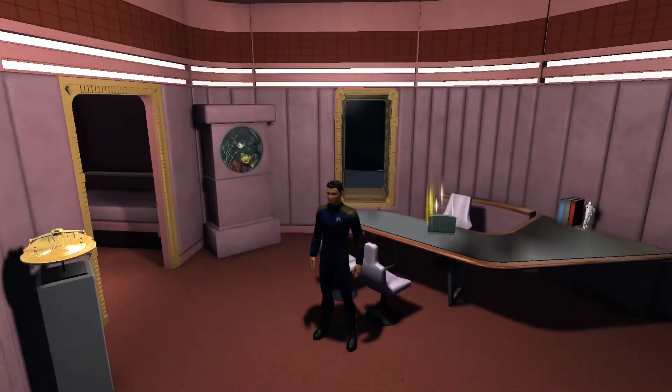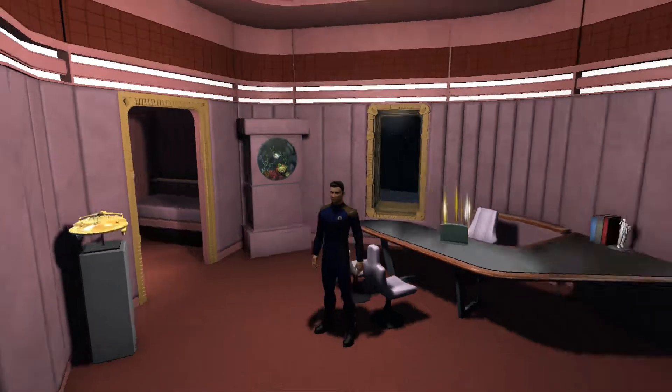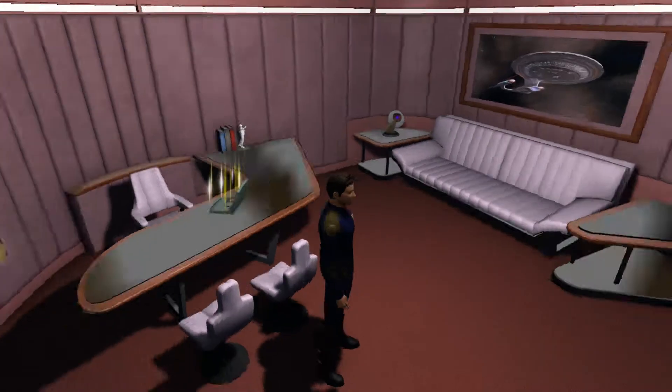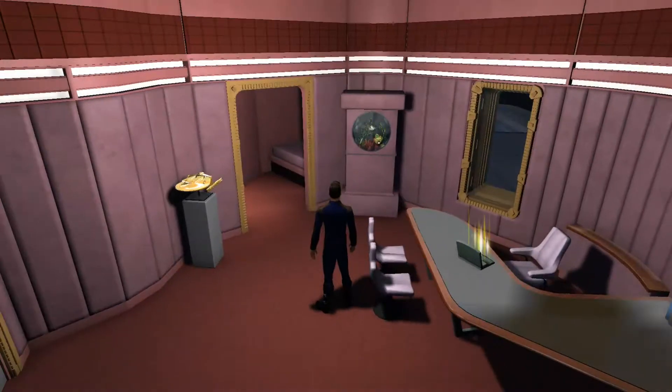There's his chair he used to sit in, his fish wall, the gold statue of the Miranda class, the lovely couch, and the big picture of the Enterprise — with what I believe is the Vulcan insignia on the side table. Books on the table as well, and you can access all your special systems from the console here.